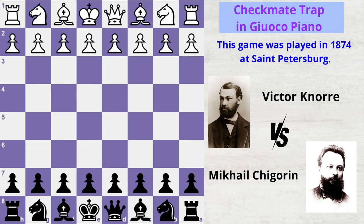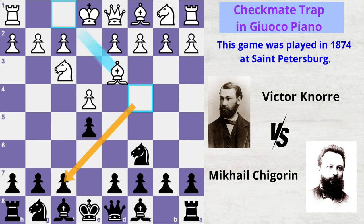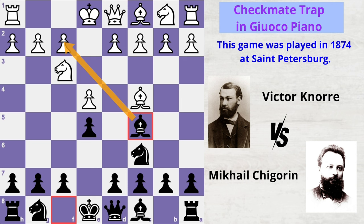Victor started the game with e4, e5, knight f3, knight c6, bishop c4, bishop c5 — pretty standard moves of the Giuoco Piano — and now white castles.